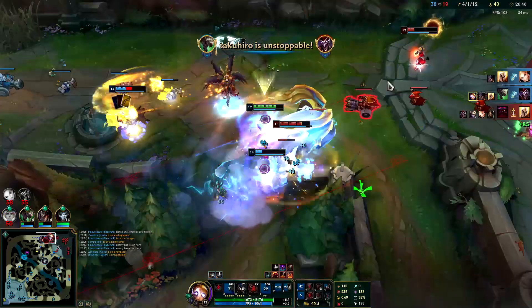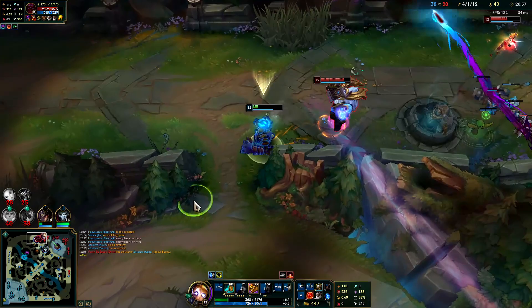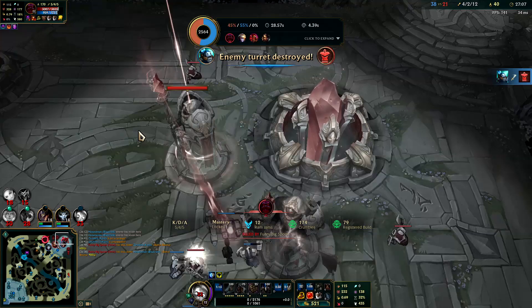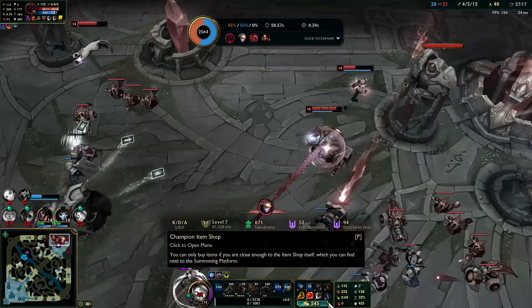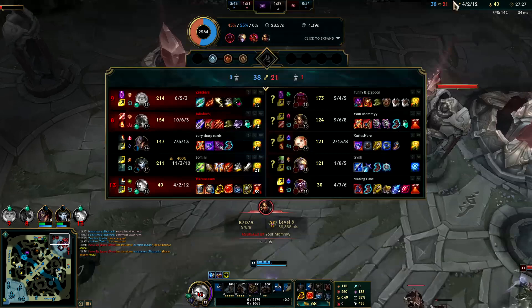I'm gonna ult - get my stuff on him. Shaco's dead. I'm gonna use my Gargoyle Stoneplate, knock him up and run away. I don't know why I'm by myself but it is what it is. I got roasted - TF went for their base. That was a really weird fight because we killed Shaco super fast. Definitely not ideal to be dying - I think they got shutdown gold off of me. Yeah, they got 400.